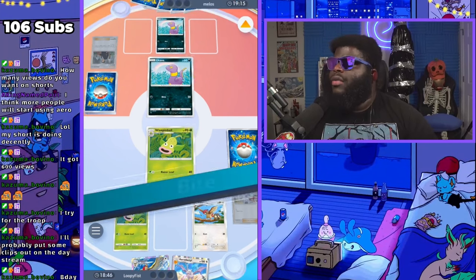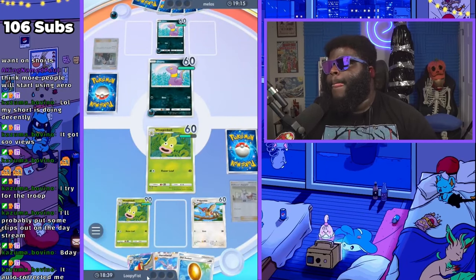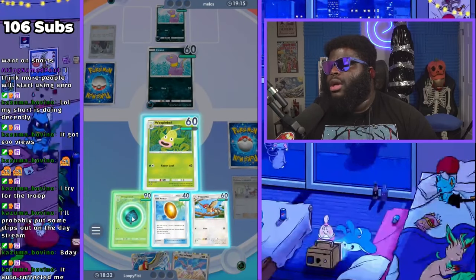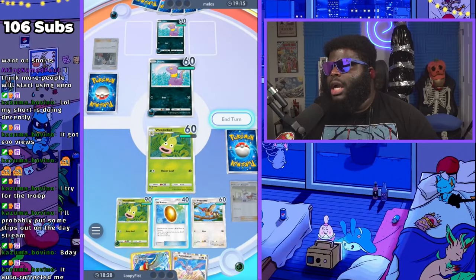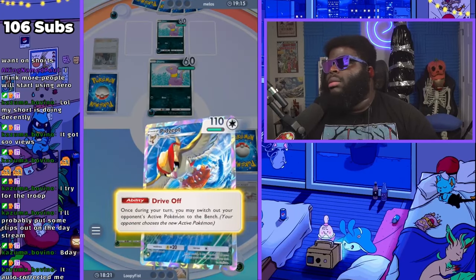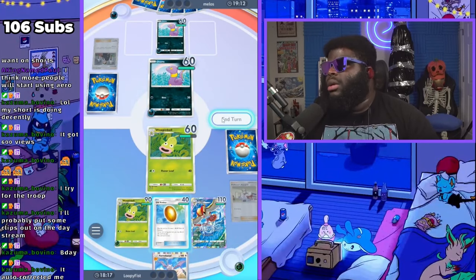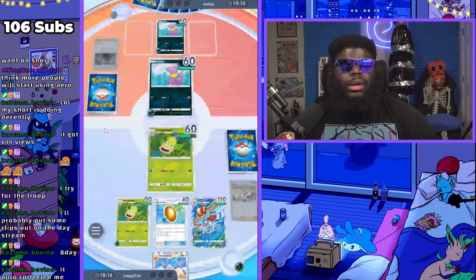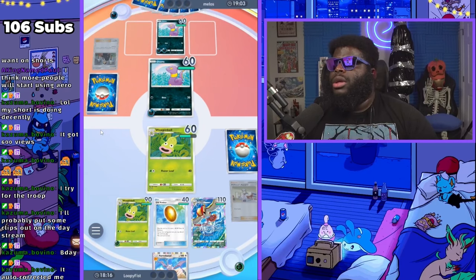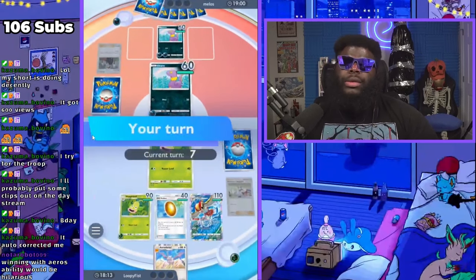He's not going to evolve — he deals 30 now. Okay. We have Old Amber now so we can go into Aerodactyl when we want to, but first I need to put points onto Weepinbell. I'll go ahead and go into Pidgeot. Might as well use Drive Off — I have it, who cares, it doesn't really do anything both the same. End my turn. I'll probably put some clips on the birthday stream — if you can do a clip during the marathon, since I'm not going to be able to upload.